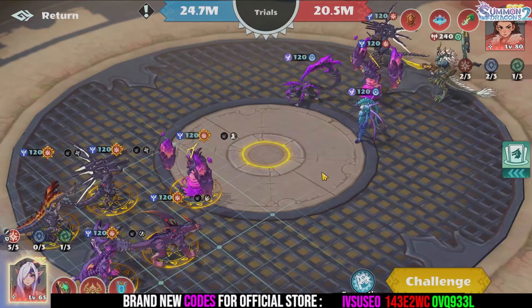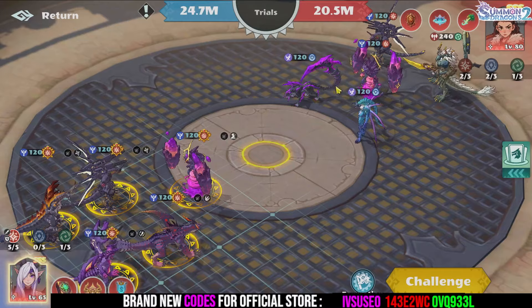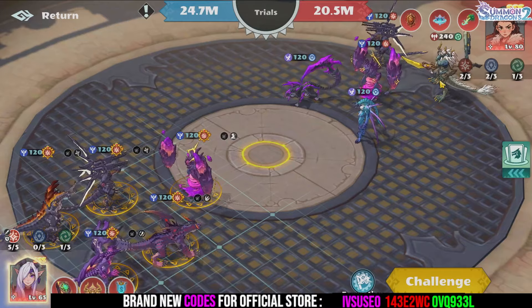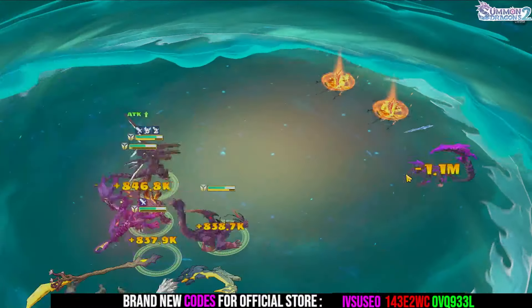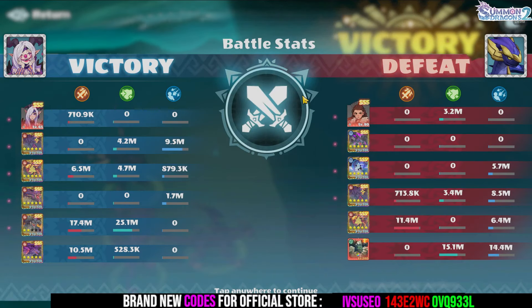Let's test him out in PvP. I set up my team and we're fighting against a mixed team — mages, rogues, and the Pengu. My Erebus died instantly but we did a good chunk of damage from Fornax, and he destroyed three people instantly, so that was good. Erebus and Agni died very fast so let's check out more fights.